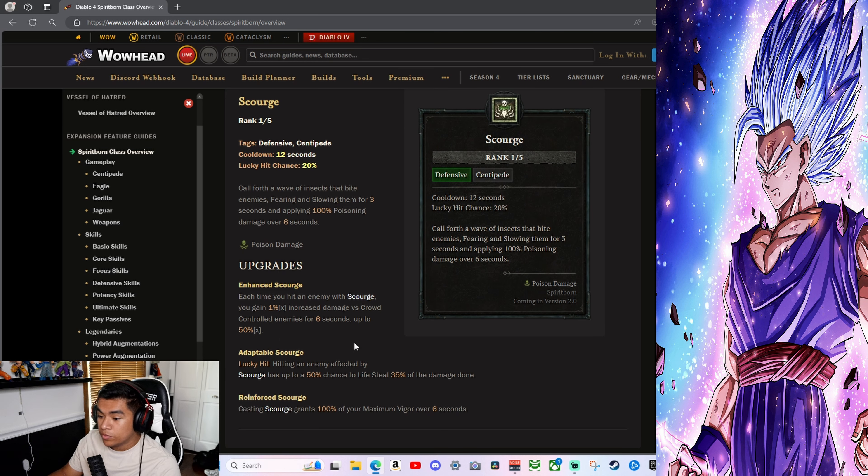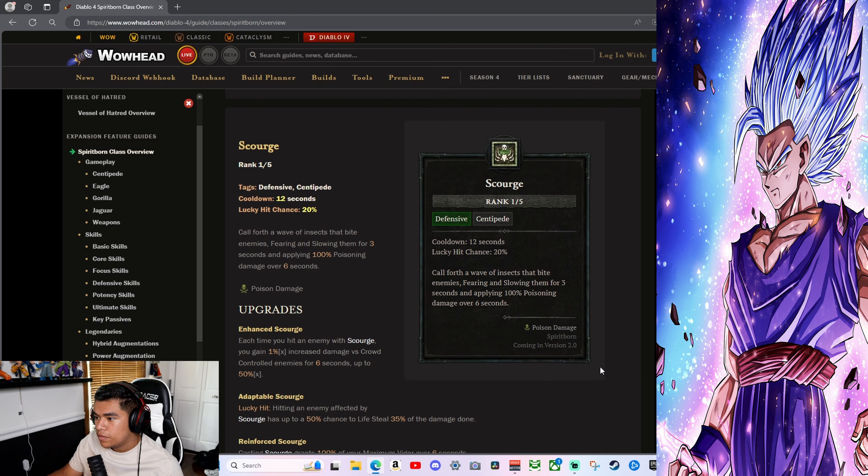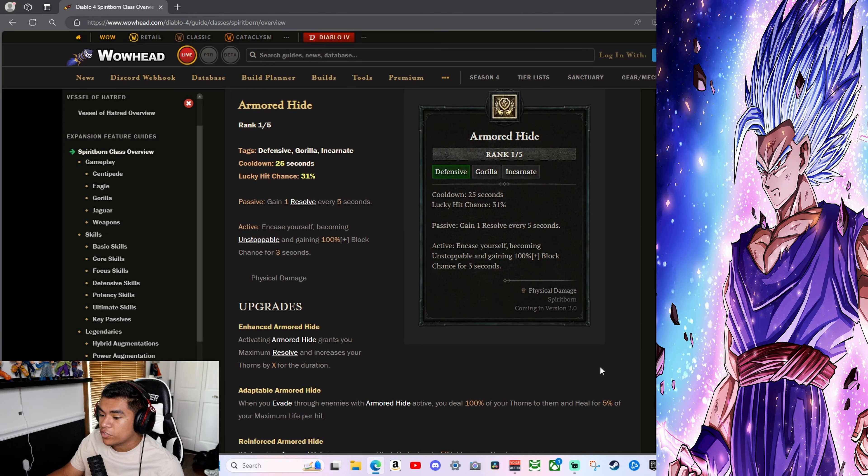Enhanced Counter Attack reduces cooldown by 0.5 seconds per stack of Ferocity. Adaptable Counter Attack — when you dodge a control-impairing attack with Counter Attack, it reflects that crowd control to all close enemies. Reinforce Counter Attack passively increases your critical strike damage by 10% for every close enemy. Counter Attack might be amazing. Scourge — Centipede, 12-second cooldown: call forth a wave of insects that bite enemies, fearing and slowing them for 3 seconds and applying 100% poison damage. Enhanced Scourge — each time you hit an enemy with Scourge you gain 1% increased damage for crowd-controlled enemies for 6 seconds.